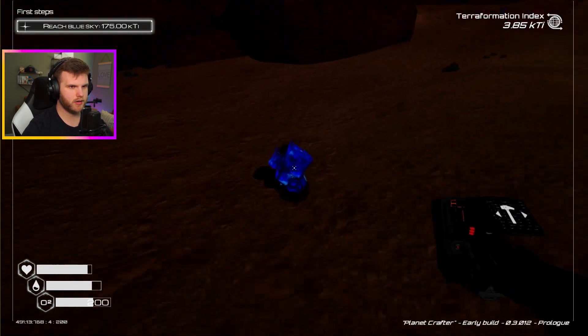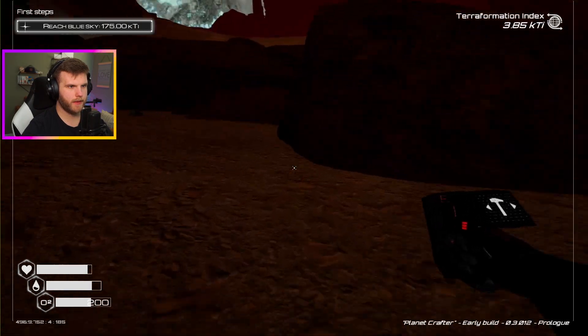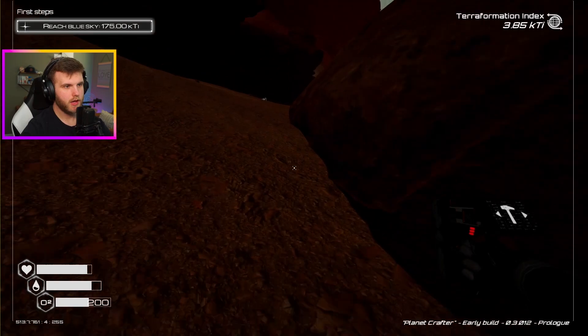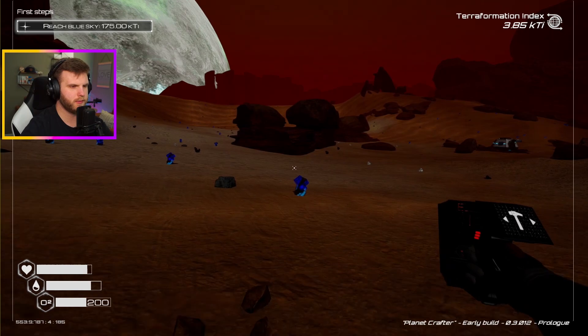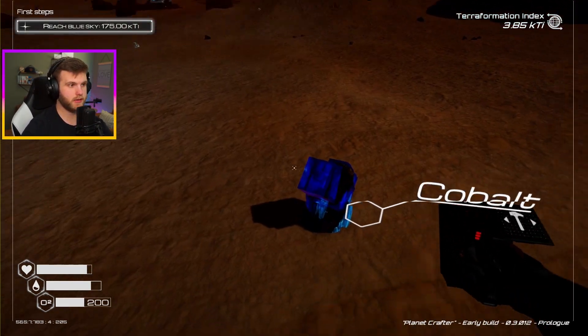I'm gonna get this ice to make more water. I'm grabbing whatever I can right now. More iron. The nice thing about having that big backpack — that's what we ended up doing last episode, we upgraded our backpack and went and explored a little bit in some of the other ships. We were able to actually change up a lot of our stuff.